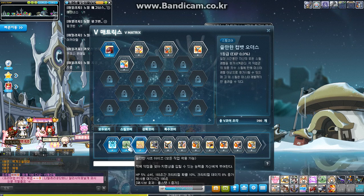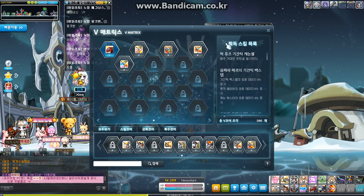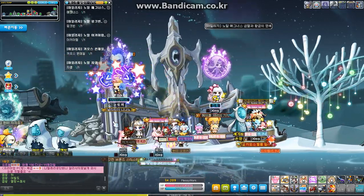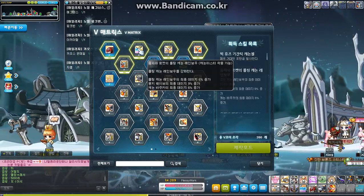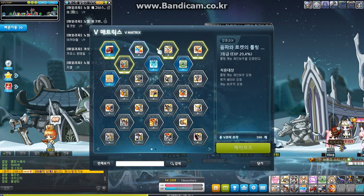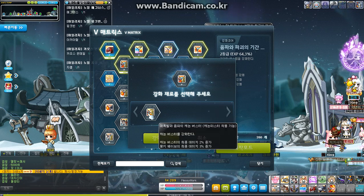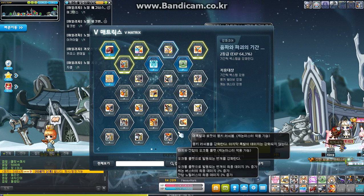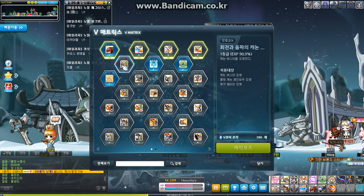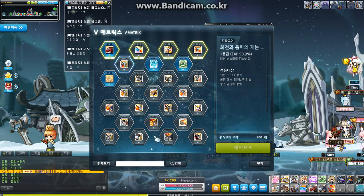I'm trying to get wind booster but the game isn't nice enough to give me one. Anyway, you can level these skills — you come to this NPC right here, the Core Master, and you can upgrade the cores you currently have. As you can see some of mine are level three. It gives you EXP on that core, so you need two level-ones to get to level two — it's a bit confusing.